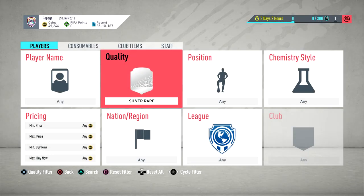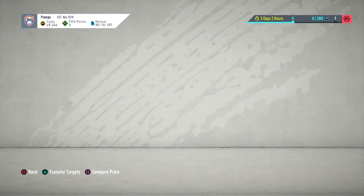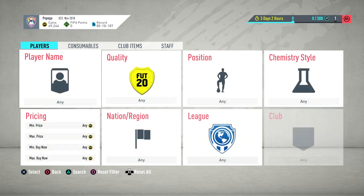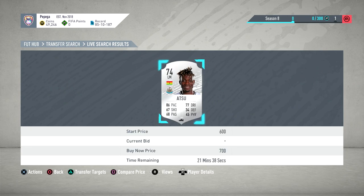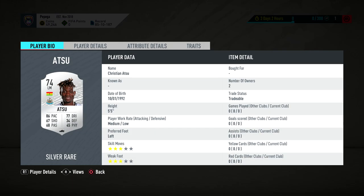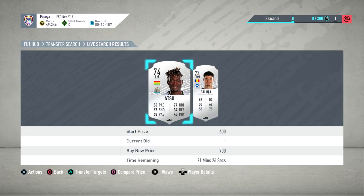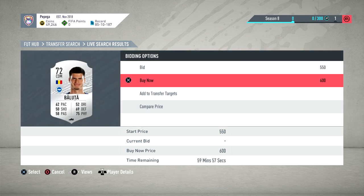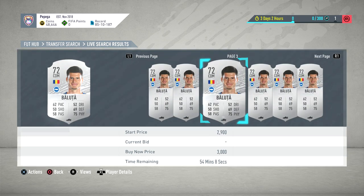The third method: if you're lucky enough to have knowledge on silver cards, or you want to learn - go here, silver rare Premier League. When the game comes out first, they'll be about 1k and then drop really quick, then the good ones will rise again. You've got to find the ones that are good. For example, Atsu is worth buying if he's still at Newcastle because he's fast. You want to buy fast players with good weak foot and skill moves. Look, he's going for like 1.3k.